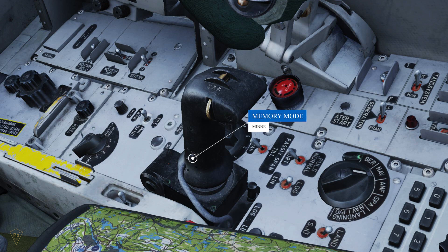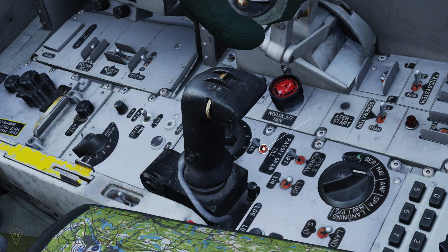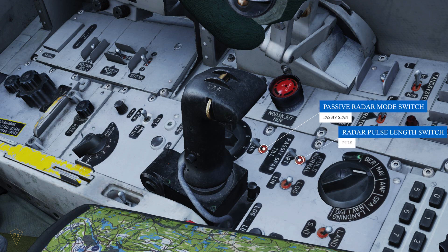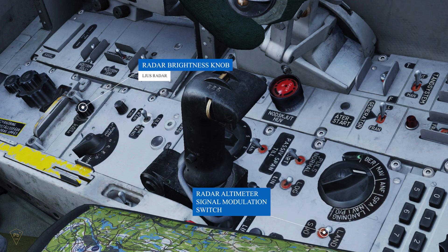At the base of the stick is the radar memory mode button, which will freeze the radar image on the display. Ideally bound, but not the end of the world if not. Outboard of the stick on the panel is the anti-jamming filter mode selector. Going up is the passive radar mode selector, radar pulse length selector, receiver processing mode selector or LIN log switch, and the radar altimeter signal modulation selector. Located near your left hip is the radar brightness control which adjusts the brightness of the radar display. Located below the central indicator display on the left side panel is the CI filter.